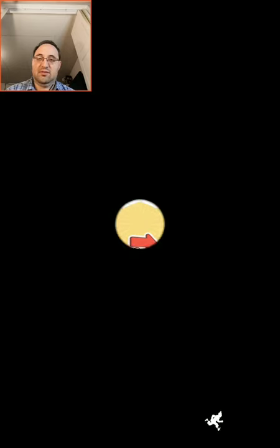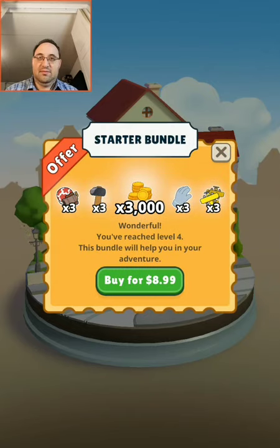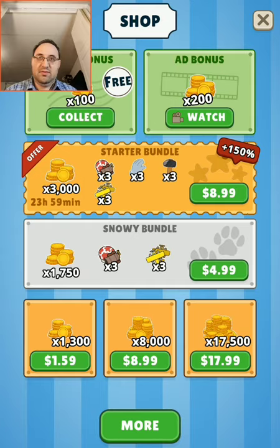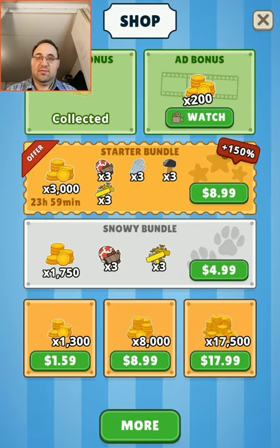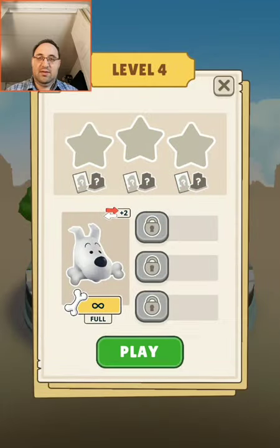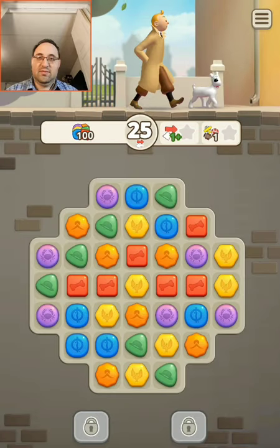Street, street, Tintin. No, I don't need to buy the starter bundle. Tree coins — I always like tree coins. Bones are full.